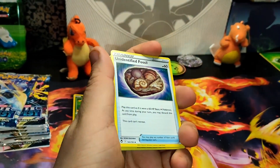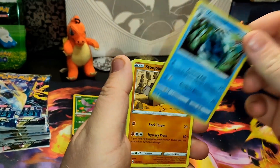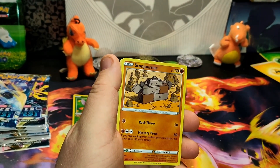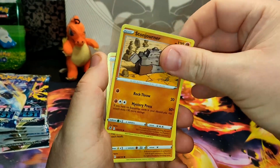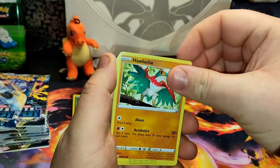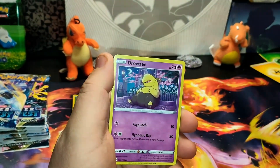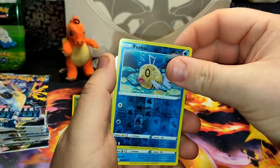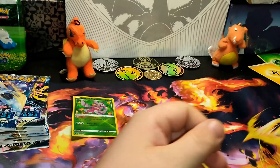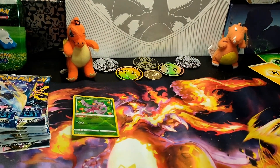Electric Energy, Unidentified Fossil, Arak, Arachonid, Stojourner, Hawlucha, Vulpix, Drowsy, Growlith, Phoebus reverse, and a Frost Lace non-hollow.